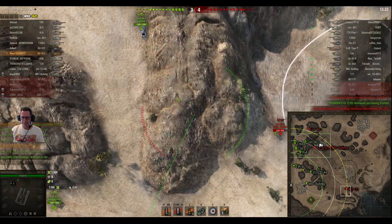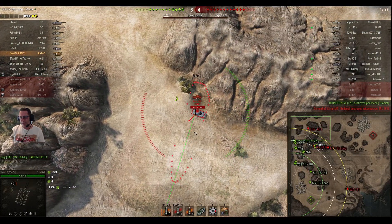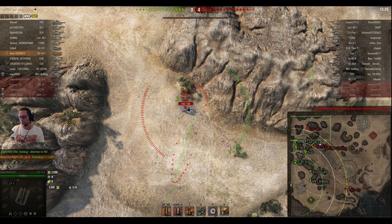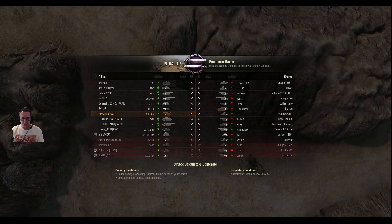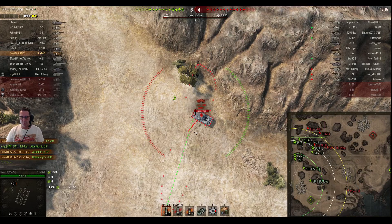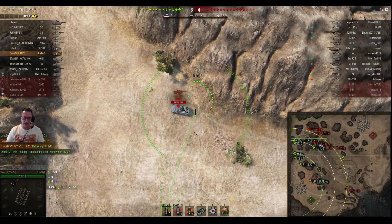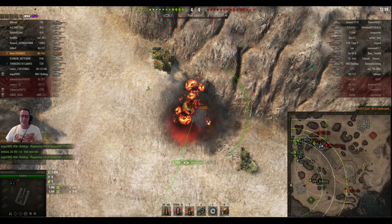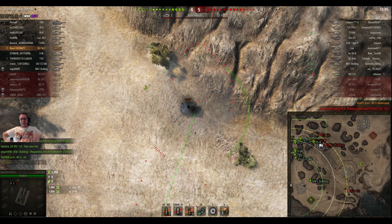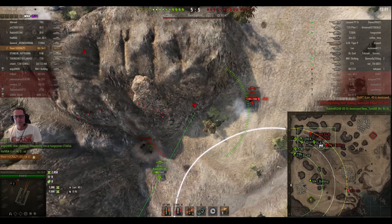He's waiting for his second shell to load. He picked up a kill before he died so he'll be pretty happy with that. Now Ravi's on a mission to cause damage exceeding 10 times the hit points of his vehicle. With 410 hit points that's 4100 hit points of damage required. He picks up another kill, taking out the Lorraine 40t, the tier 8 premium French medium tank.